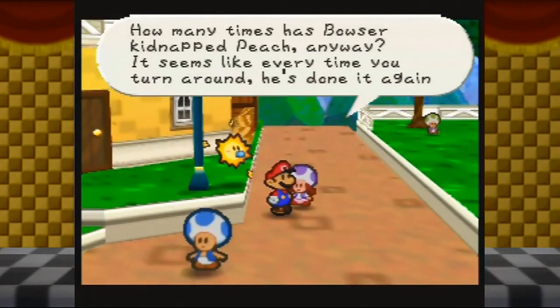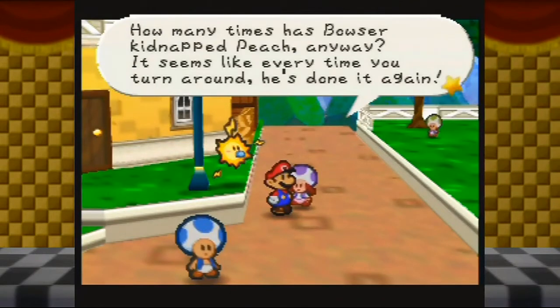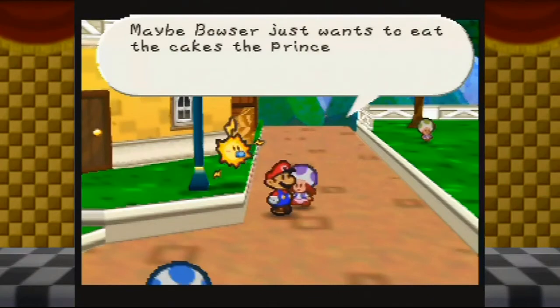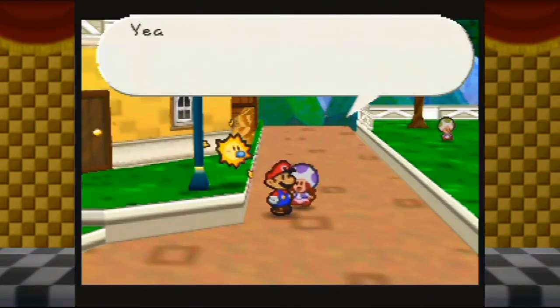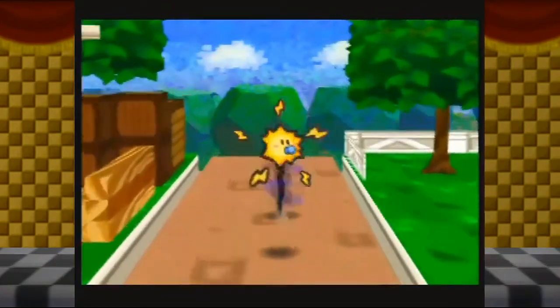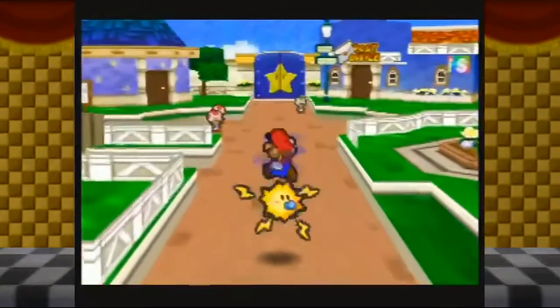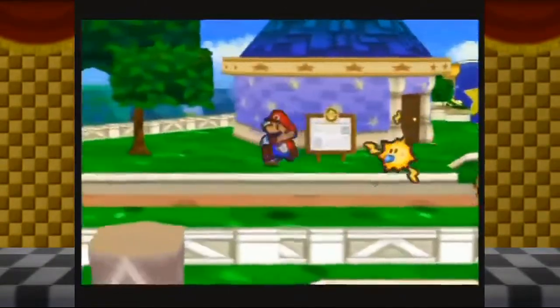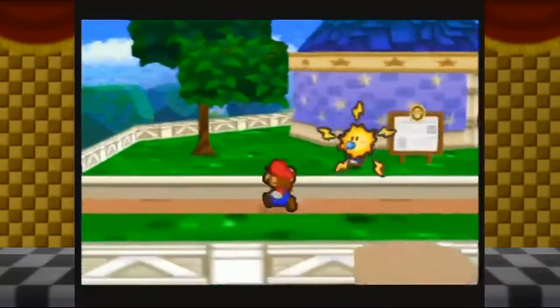How many times has Bowser kidnapped Peach anyway? Seems like every time you turn around he's done it again. Maybe Bowser just wants to eat the cakes the princess bakes — yeah, that must be it. As a matter of fact, that is actually the actual plot of Super Mario Galaxy 2: Bowser kidnaps Peach because he wants her cakes. True story.